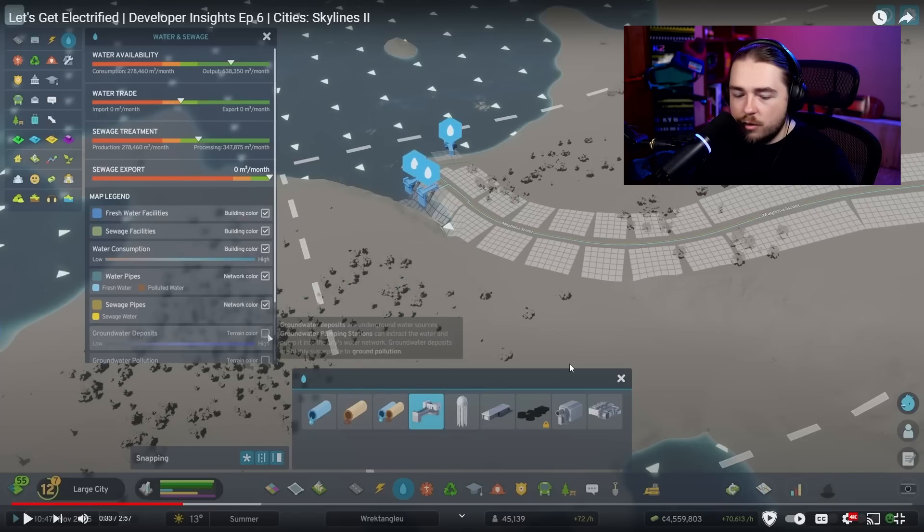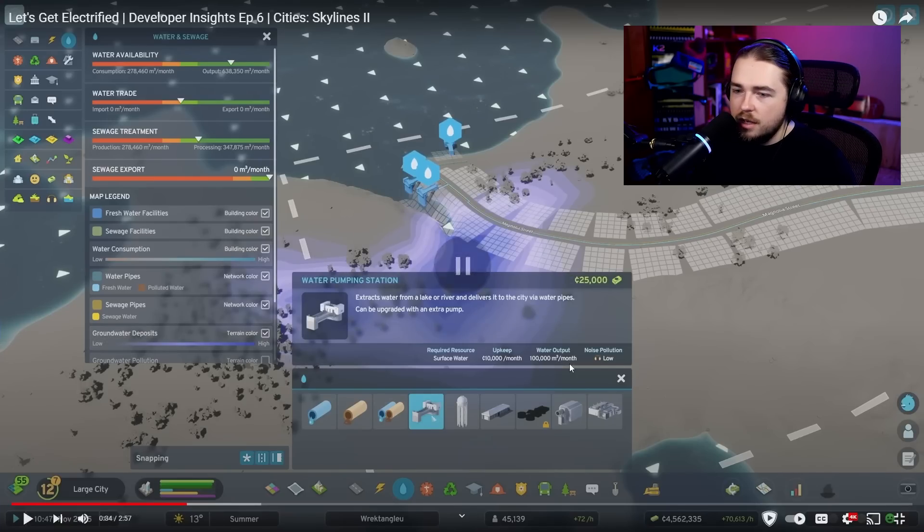Groundwater deposits are an underground water source. Groundwater pumping stations can extract water and pump it into the city's water network, but groundwater deposits are highly susceptible to ground pollution. Water pumping stations are by far the most cost-effective way to get water into your city based on upkeep and water output — about 10 meters cubed per dollar, with an upkeep of 10,000 a month and a water output of 100,000 meters cubed a month.